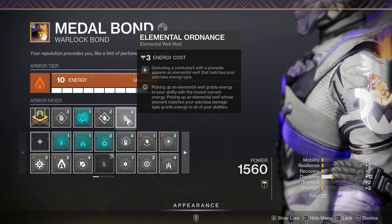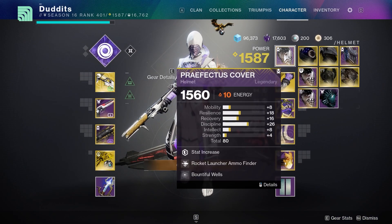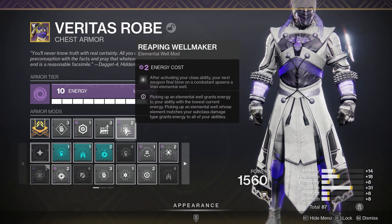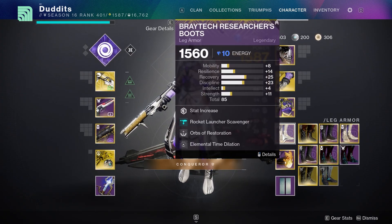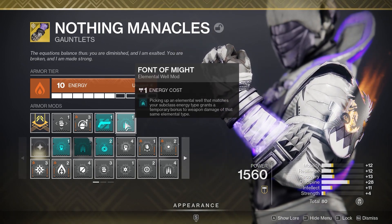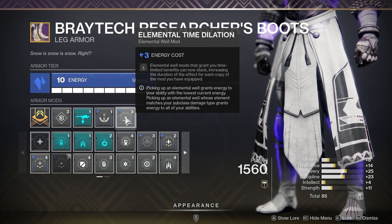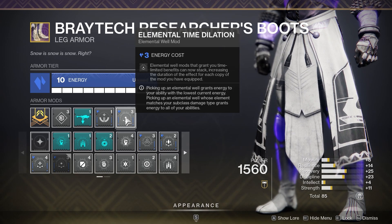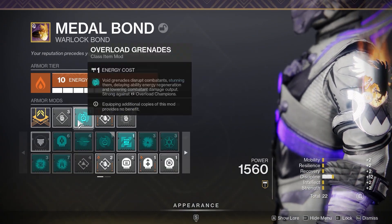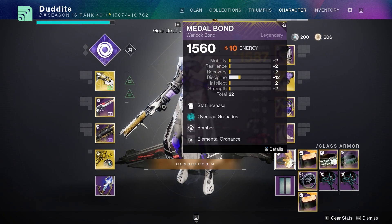Running through the mods quickly: Elemental Ordinance and Bountiful Wells you've seen - spawning two elemental wells from grenade kills. Reaping Well Maker puts your rift down and gets a kill to also spawn a void elemental well. I like to run Font of Might which gives 25% extra damage to void weapons when you pick up an elemental well for 10 seconds, boosted by Elemental Time Dilation which adds three extra seconds. Finally, Overload Grenades is helpful in this GM because there are a lot of Overload Champions, so you'll always have that at hand.